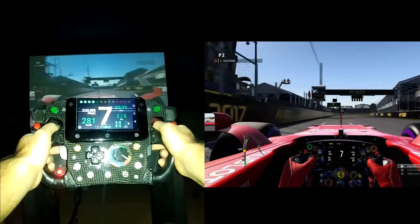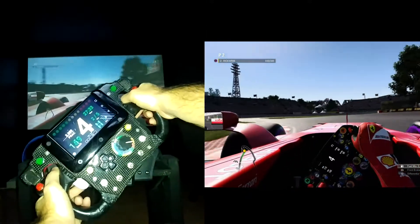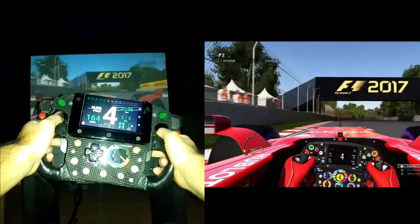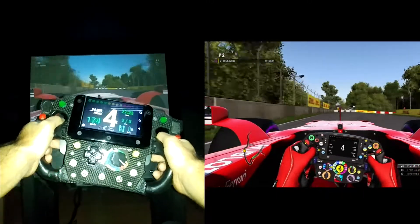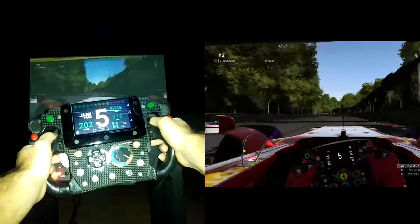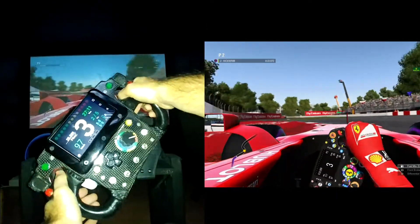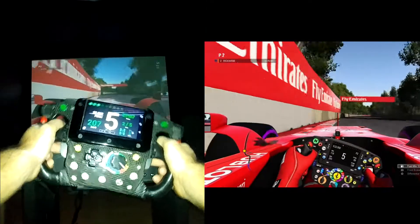What you're watching on the screen is an app I found on the Google Play Store called RS Dash. It is customizable for pretty much every racing game, and even within the settings of a particular game like F1 2017, you can change the color of the digits, the color of the background, or what you want to appear on the actual screen.